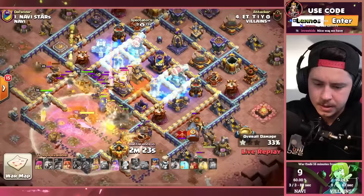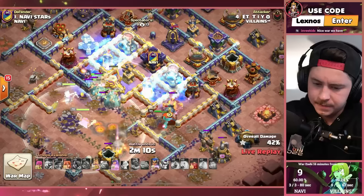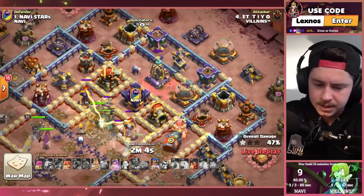Champion and drill in from the bottom right. Headhunter takes out the enemy archer queen on the bottom side. Freeze, another freeze. Pure fox continuing to go invisible. Battle drill distracting and stunning defenses. Skeleton spell distracting the monolith — still got one more to deploy. Should have the gauntlet bug whenever he pops the king ability.